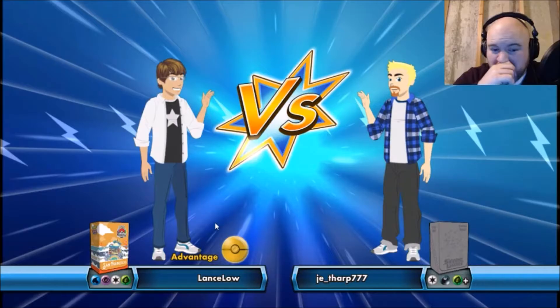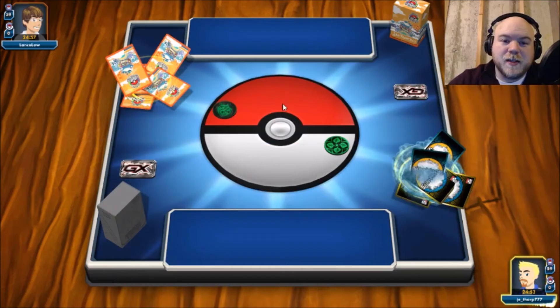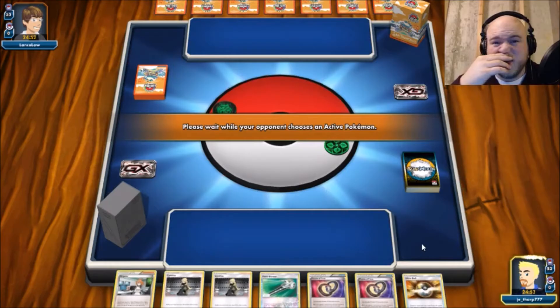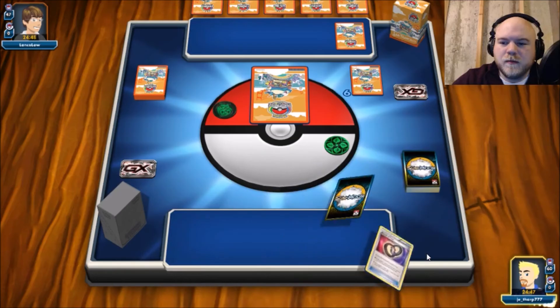Simply because you're not having to sit and wait for Zoroark — you're going to play it down and then use Grand Bloom. So if you took a screenshot, that's the tweak: just cut a Zorua and a Zoroark, then add the two Lele. Let's try this again.